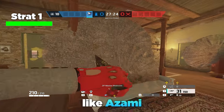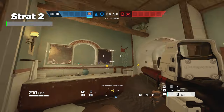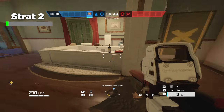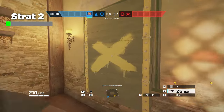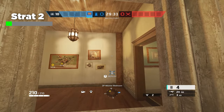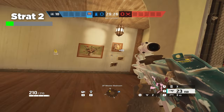If Azami isn't your style, then this castle strat for bathroom is just as good. You're going to be playing in bathroom, so you want to eliminate any angles that can potentially be dangerous sitting inside of bathroom. The first of which is this window that allows people to sit on the Master window and get a long angle into bathroom just like this. To mitigate this, you're just going to castle this window right here, which also covers your head holes.